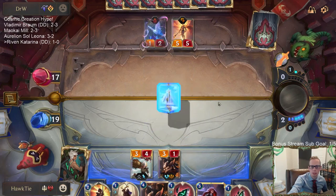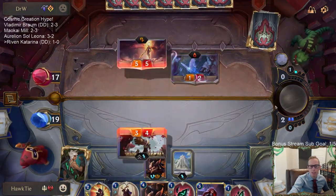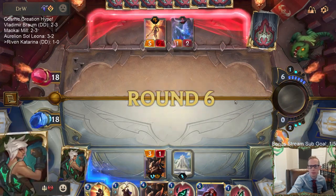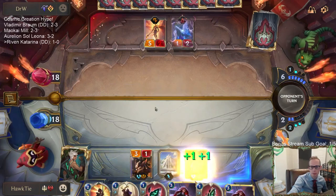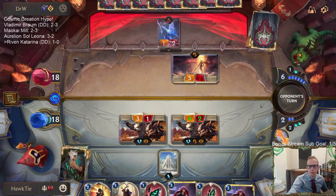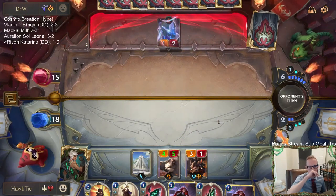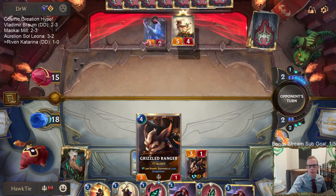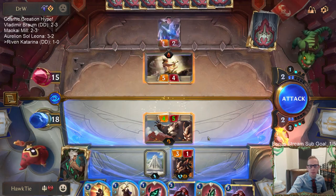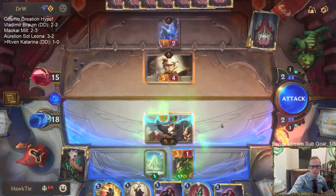Looks like I am going to have my Riven die — it's unfortunate, but that is how life is. Go get them, Grizzled Ranger! I really don't know why that 1-2 is not blocking my 3. I don't know why that thing's not blocking my Grizzled Ranger. Maybe that's not a bad trade for me. Alright, I have this whole Quick Attack thing — I forgot about that. That's worth it.